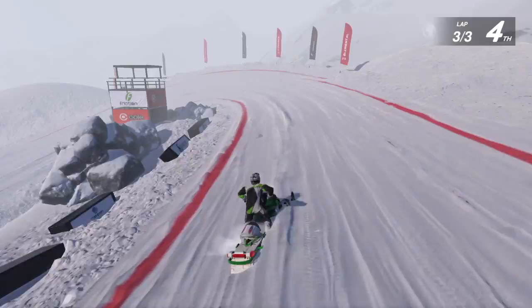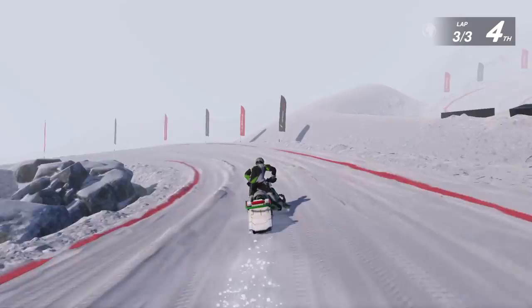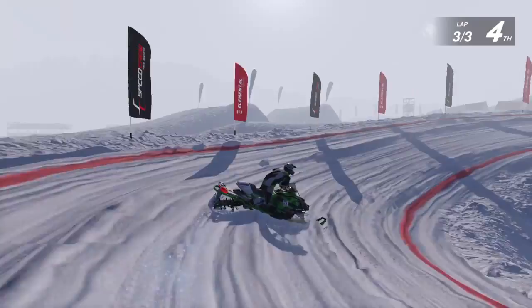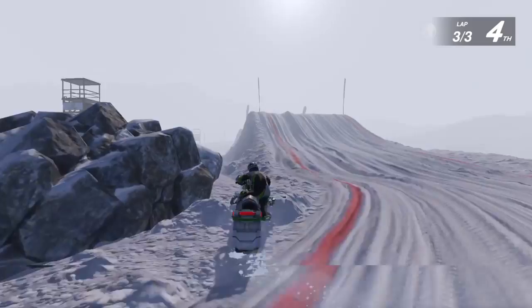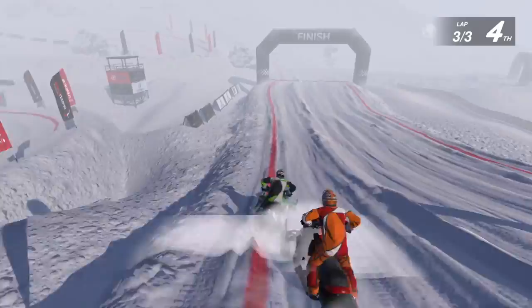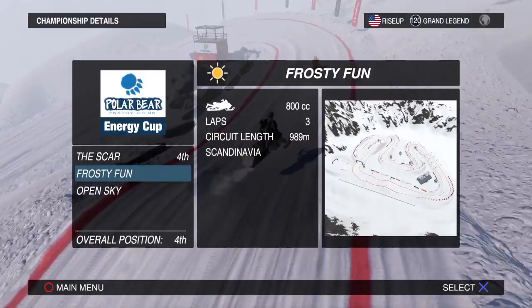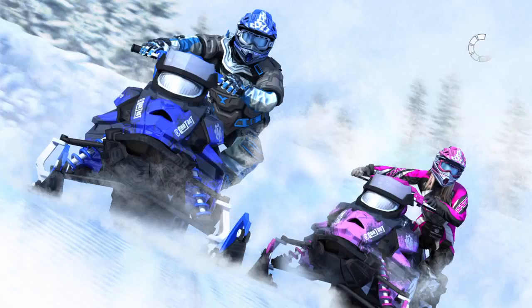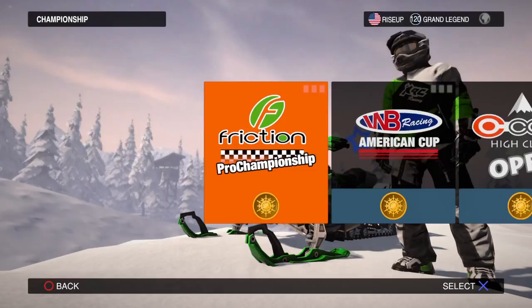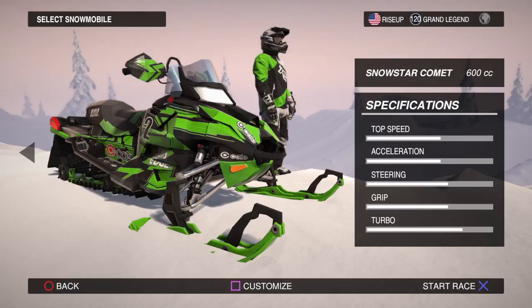I can't even come close to making the landing. Oh, I'm gonna get stuck on this one — barely made it again. Nice — kept fourth. I'll take that. So that's what that looks like. That was Snow Cross. Freedom League — just go with the first one, and back to my Snow Star Comet, my favorite snowmobile of them all.